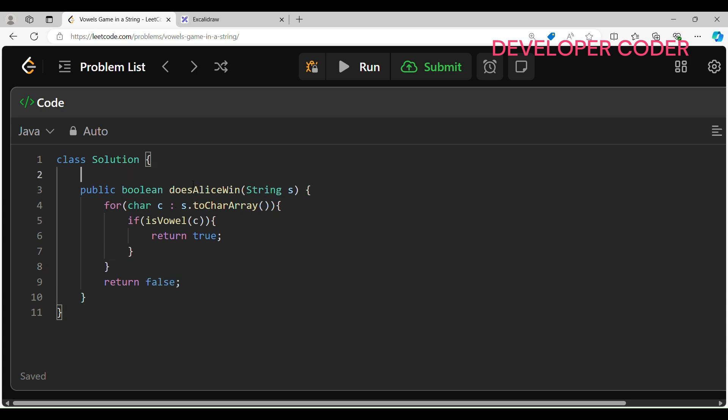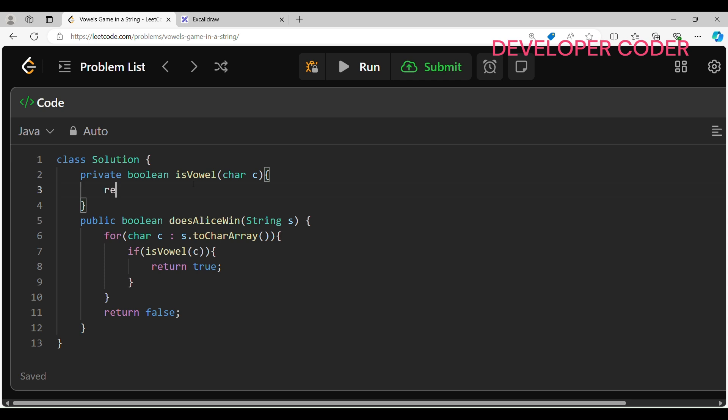Now let's define the helper method: private boolean isVowel(char c). It returns true if c equals 'a', or c equals 'e', or c equals 'i', or c equals 'o', or c equals 'u'.